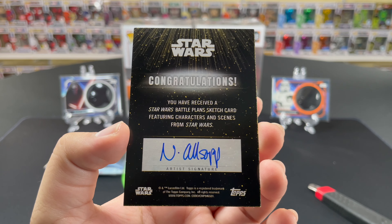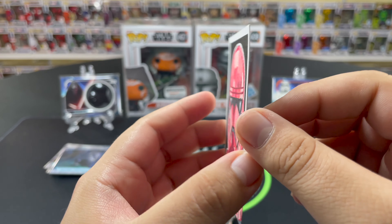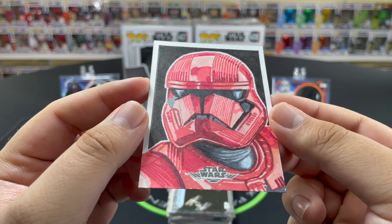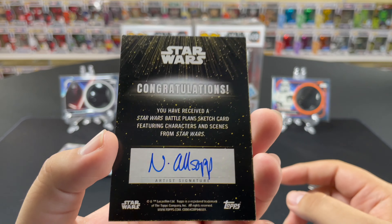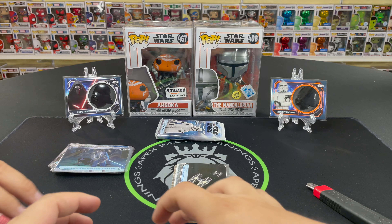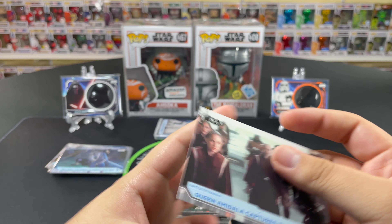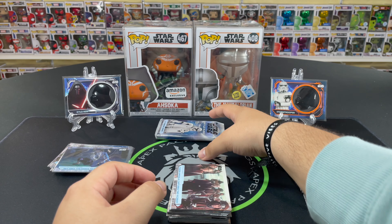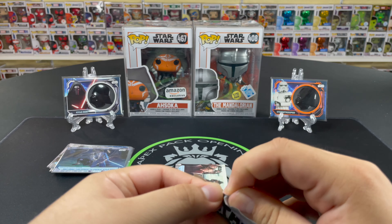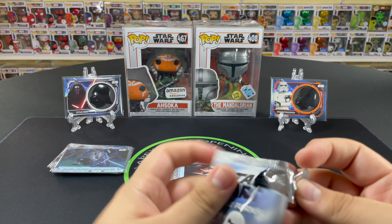Oh wow — ladies and gentlemen, I think we've got a sketch card! What a beautiful looking card! The certificate reads: 'You have received a Star Wars Battle Plans sketch card featuring characters and scenes from Star Wars.' There is the artist's signature. I believe all sketch cards are indeed one-of-ones, but I want to do some research to confirm. Either way, what an incredible card — let's go! We'll sleeve it up right away.